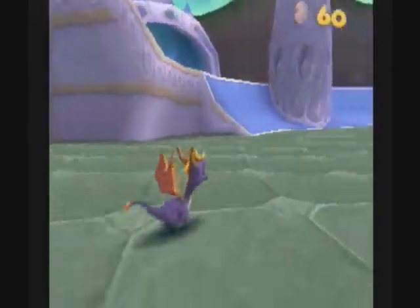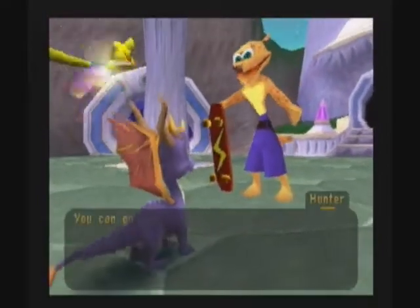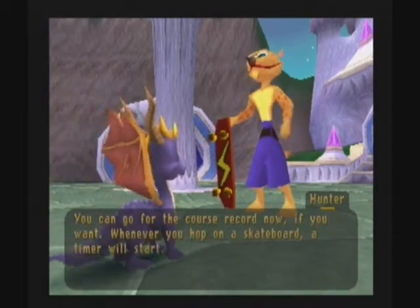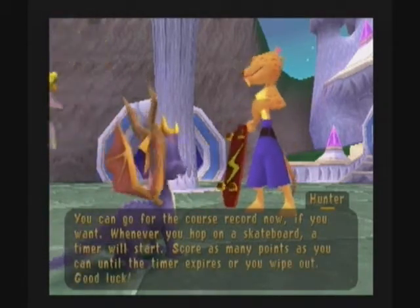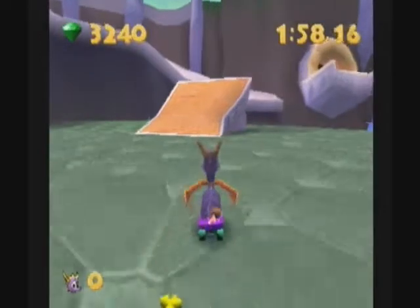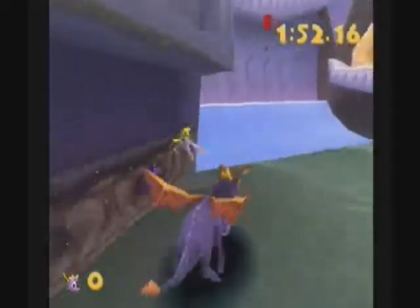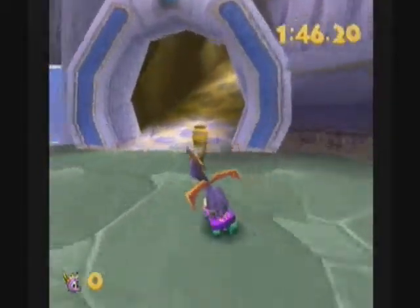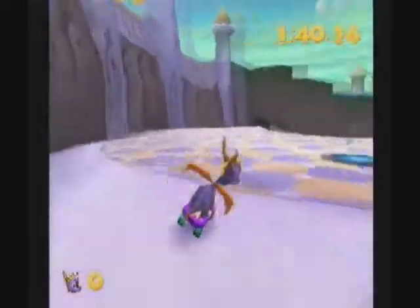Right, let's have a look at this course record then. Let's ask him — he might know how big the course record is. You can go for the course record now if you want. Whenever you hop on a skateboard a timer will start — score as many points as you can until the timer expires or you wipe out. Good luck! So you're not going to tell me how big the course record is. Thank you Hunter. Right, let's go do it — because we don't know how big the course record is. Why did you not jump, Spyro? Your absolute tool. I'm going a different way.